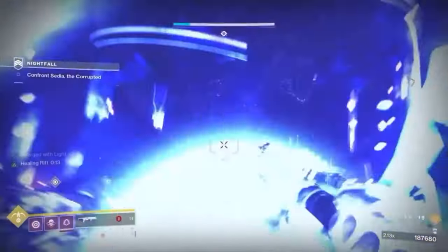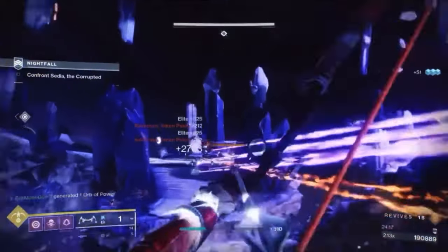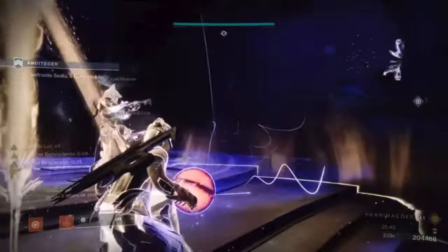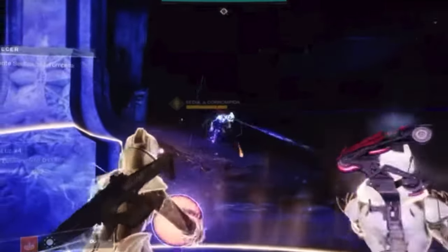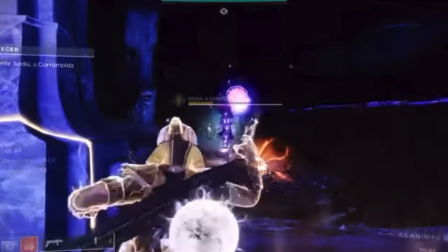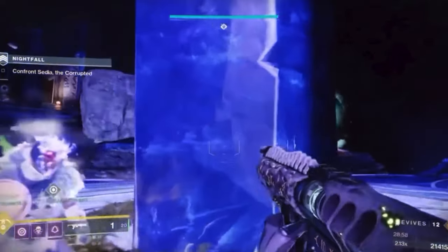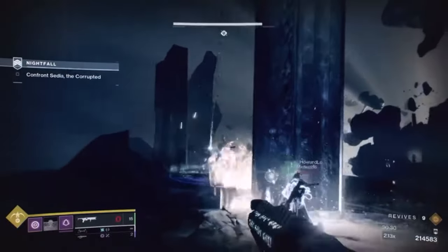From here, kill all the adds while staying in cover from the rocks, and once everything is dead you can go invisible to pick up the relic — the relic will be on the left. When you're doing enough damage to the boss she'll teleport, and if you do too much she'll instantly go to the second phase. But you can still kill her in the first phase through Storm Chaser DPS. If you don't manage to kill her straight away, you can use an invis Hunter to carry the relic into the ascendant realm and kill the boss early in the second phase.